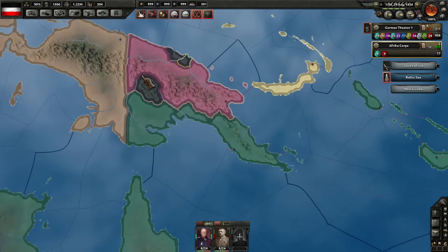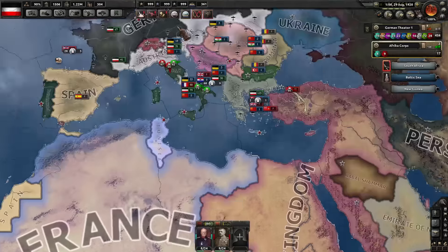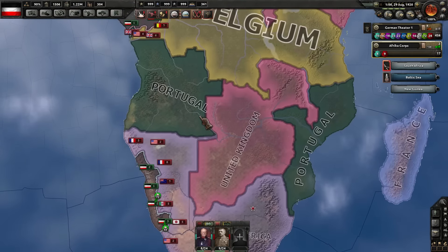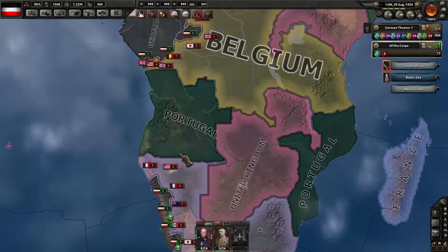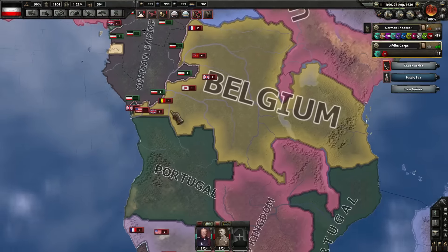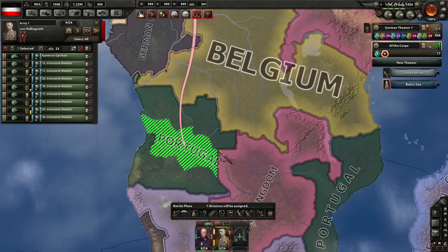That's gone over to the British, which is to be expected, so we've got to sort of deal with that. Okay, I think we're just going to go back to defensive measures here in Africa until we can get some additional divisions down from the Mediterranean, like we were saying earlier. So in an effort to do that, let's look at this offensive line here.